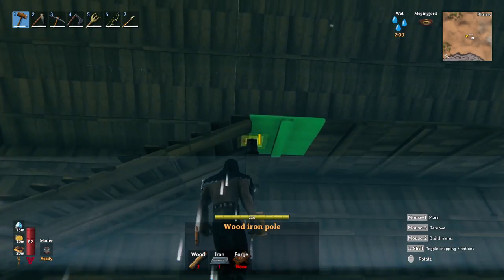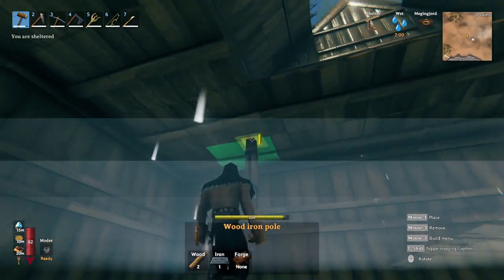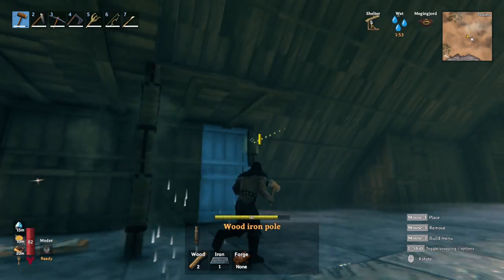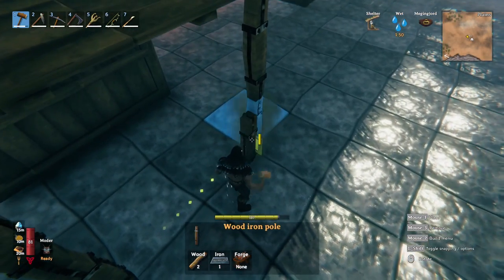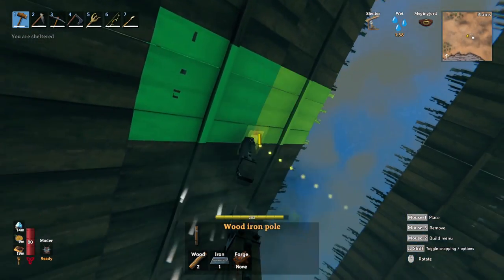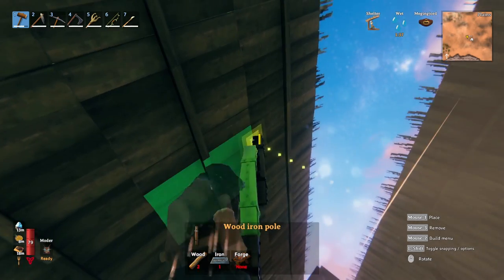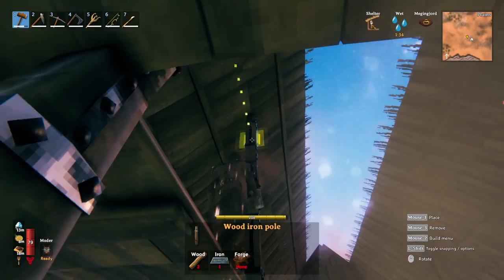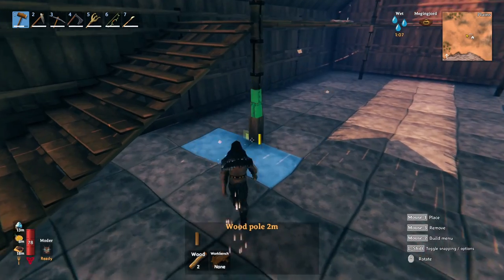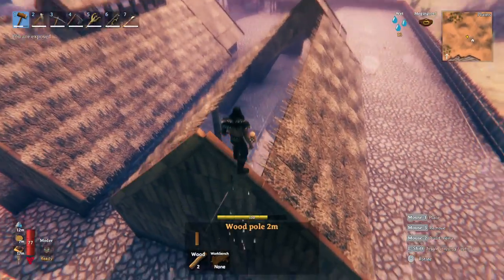Then we want to basically just fill in this little area here with the ones that we missed. Next, we're going to go ahead and take our wood iron poles and just place them in the most vital areas. After you get these placed in, we can go up top and place them in to go all the way up to the roof. Make sure when you are using the snap point for the last one, make sure you're using the snap point for the roof and not the bottom of the previous one or it will poke out. Next, we're going to go ahead and just cover them up, making sure that you don't clip through the roof.